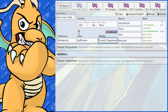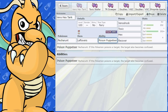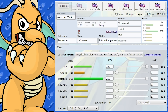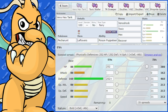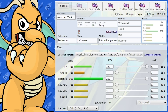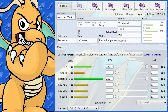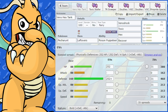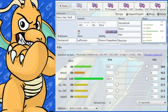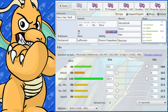So it has the ability Poison Puppeteer. What this does is if a Pokemon poisons a target, the target also becomes confused too, which is pretty good. That's going to increase its stalling capacity. Looking at its base stats, it has an enormous defensive stat of 160 and a health stat of 88 - not too bad. It sort of reminds me of Toxapex with that big defensive stat. This Pokemon plays quite stally, but it does have some offensive sets too.